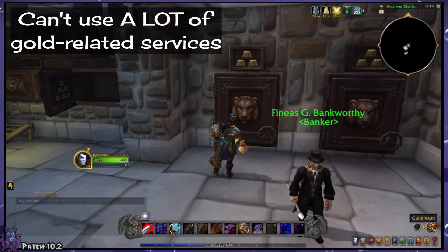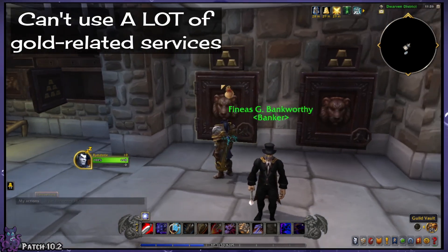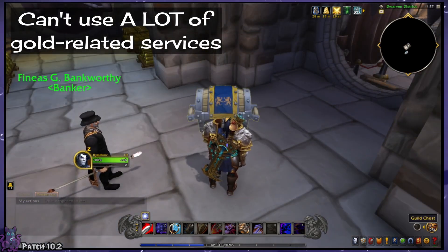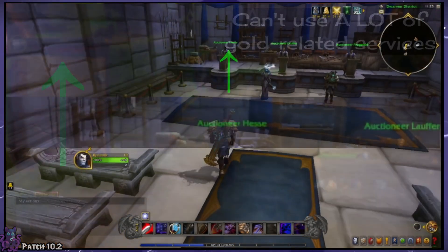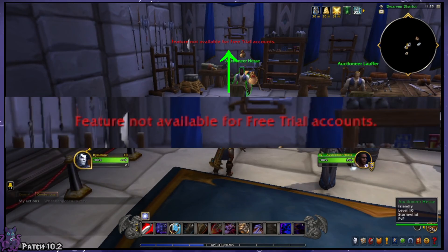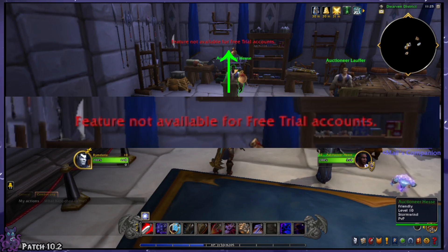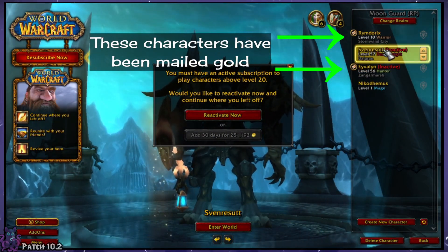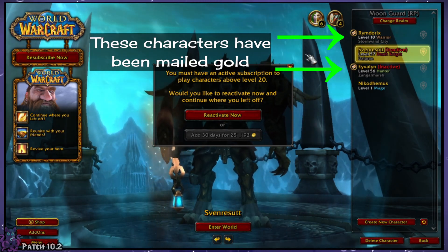What's more, you lose access to a lot of services you would normally need to access your gold. To name a few: you can't use a guild bank even if you're already in a guild, which is where I prefer to keep all my gold. You can't open your mail, you can't trade with other players, and you can't even use the auction house — not that you'd want to use the auction house anyway, since you can't use your mail. Plus, if you're above level 20, you can't log into that character at all.